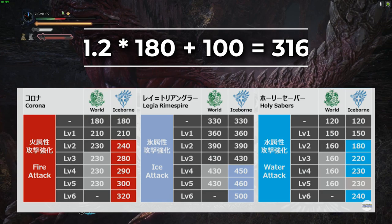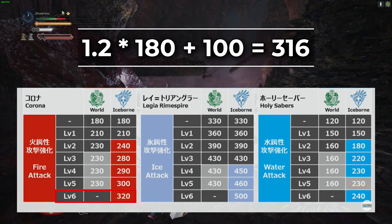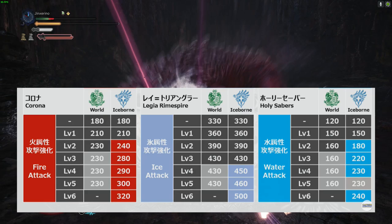And these are all rounded to the nearest 10. So, for example, with the Corona at level 6, that's going to be 1.2 times 180 plus 100. That totals to 316, which does round up to 320.